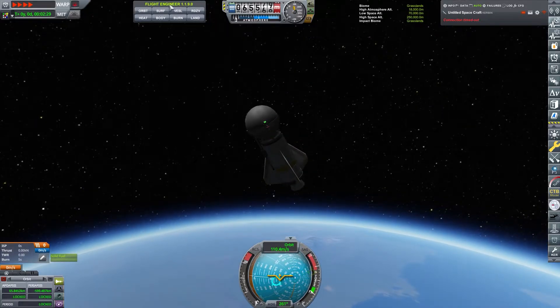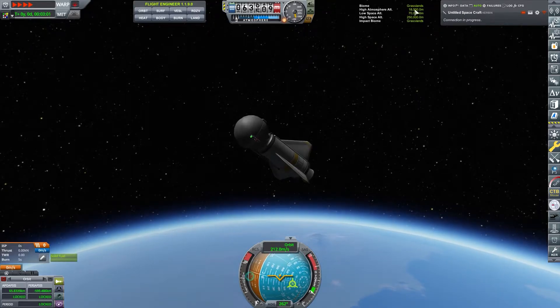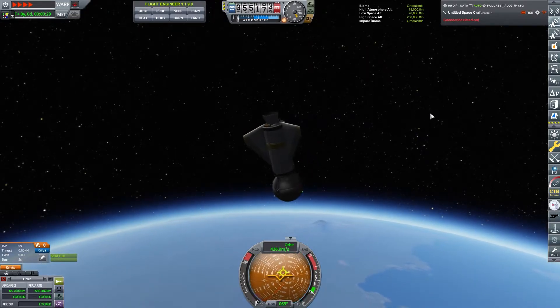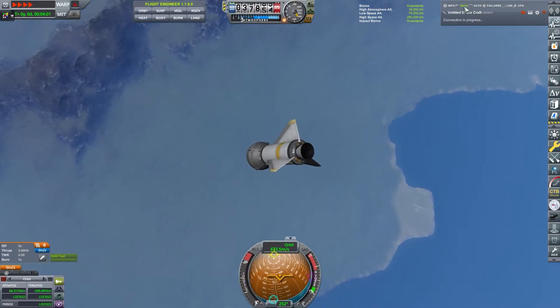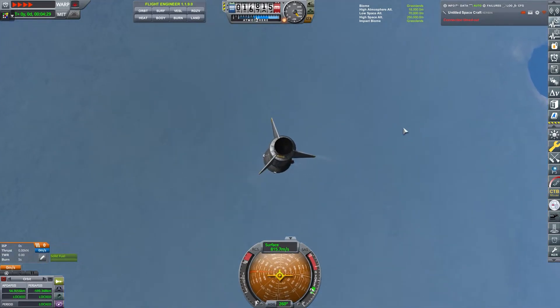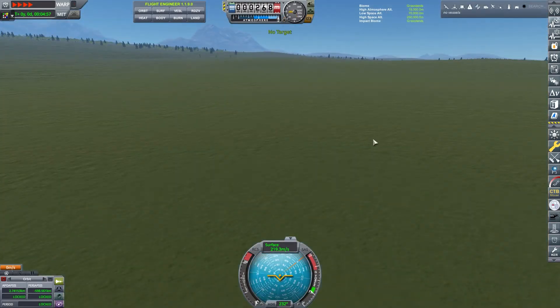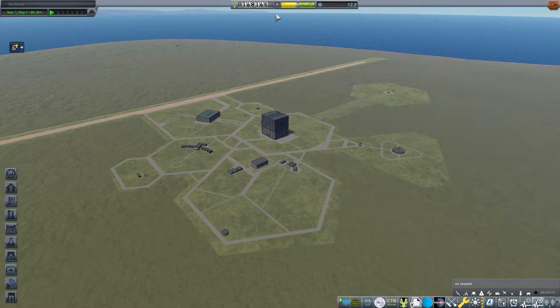This is part of the Kerbal Engineer mod — I created a panel that tells me what biome I'm in and where the cutoffs are: flying low is below 18, flying high is below 70, space low is below 250, and space high is above that. We just ran out of electric charge! That means we have data on board that's just going to be destroyed — we're never going to transmit it before we impact. Back to the Space Center. More world's first milestones broken. We're up to 170,000 Spaceos and 12 science.